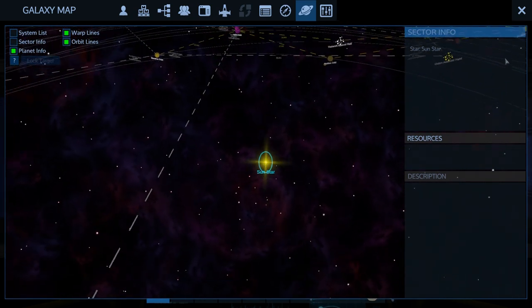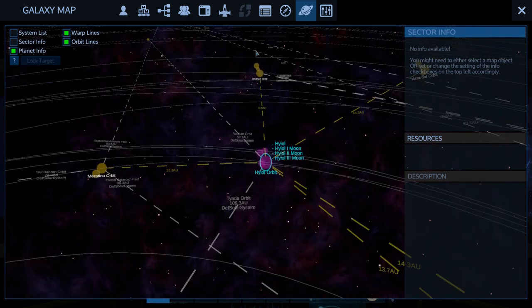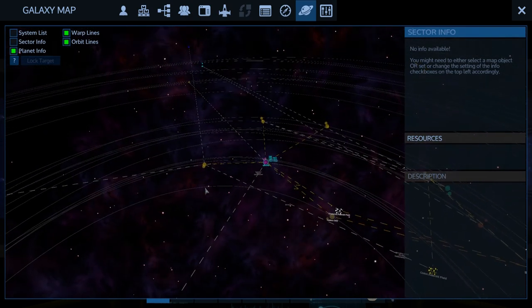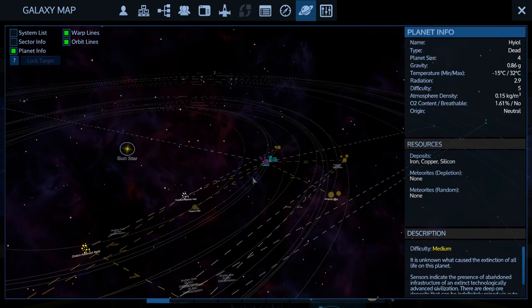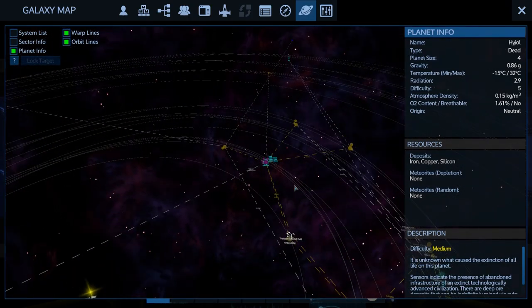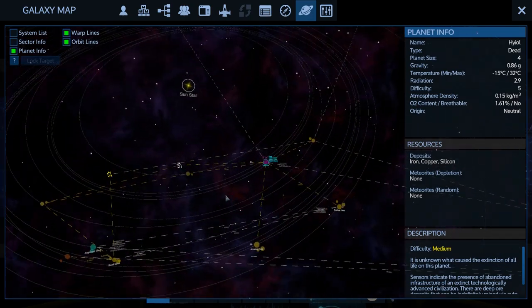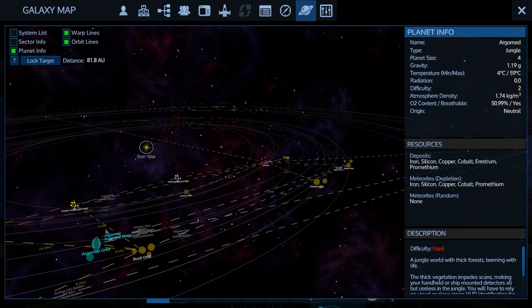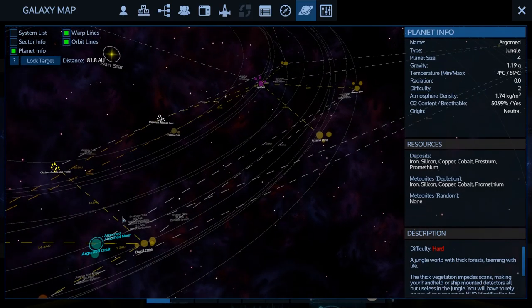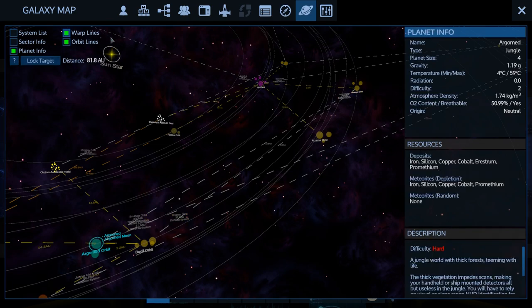We've been to all those systems — all the warp lines I've used. We haven't been here though. How do we get there? Through Hydral — okay, that's not too bad. But that way is way the heck out there, so we've got to get back to Hydral. That means going through Agrimad and then Bruthan, then all the way out — wow, that's a lot of pentaxid.